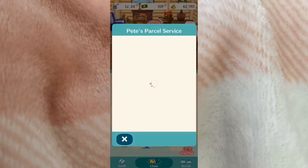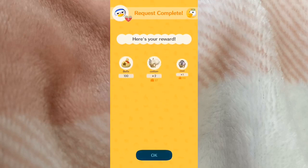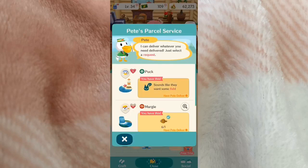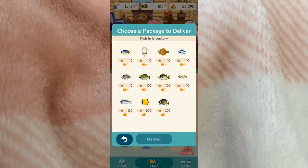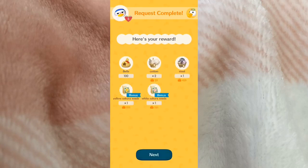I also really like using Pete's Parcel Service — it's so much easier than having to go to every single location and fill requests for the characters. It doesn't always let you do every single one, but if I can I try to do most of them this way because it's a lot easier and faster.